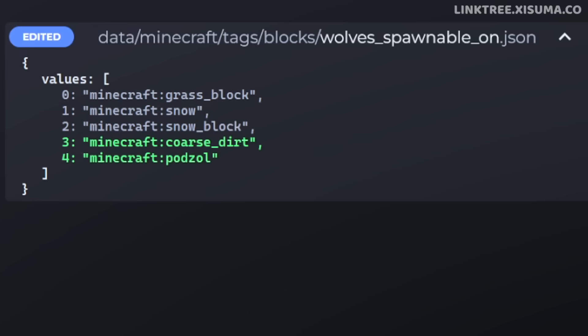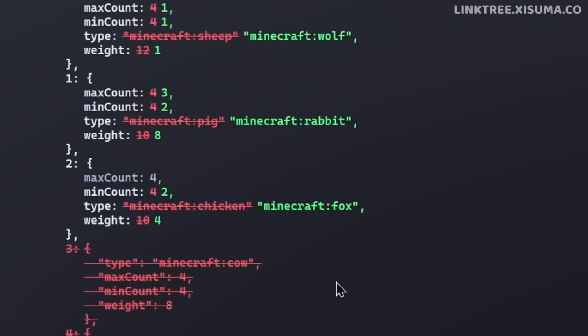So with all these changes for where wolves will now spawn, they're also able to spawn on Coarse Dirt and Podzol. And in the Grove biome, cows will no longer spawn. It's now just foxes, rabbits, and wolves.